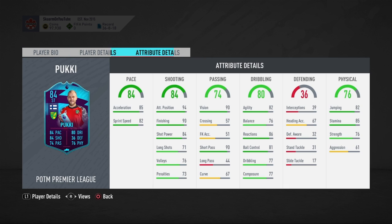He has 3-star, 3-star skills and insane finishing stats, decent passing stats, and some decent dribbling and physical stats. His short passing is also really good. His long passing is very bad, but that's okay. 82 jumping, 85 stamina, 76 strength, 94 attack positioning.